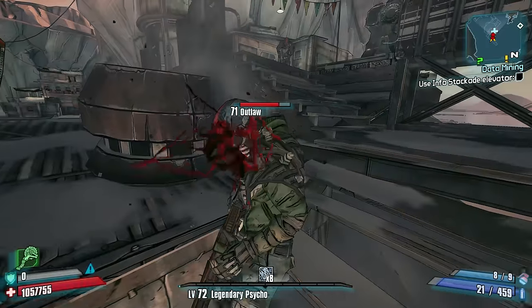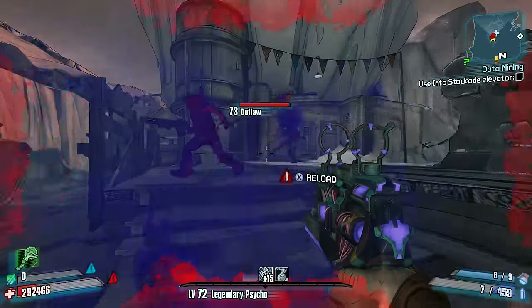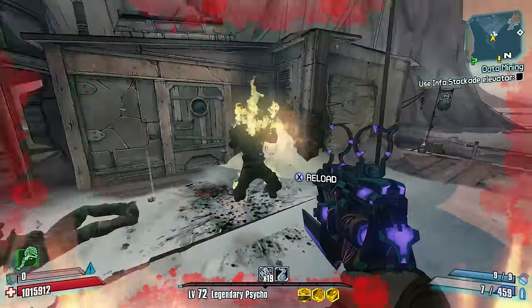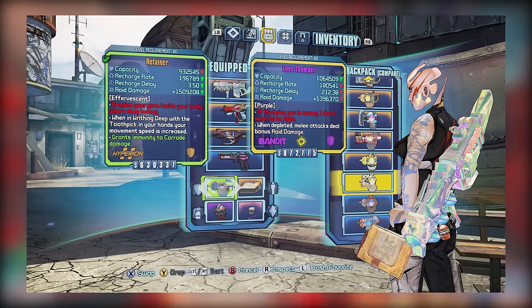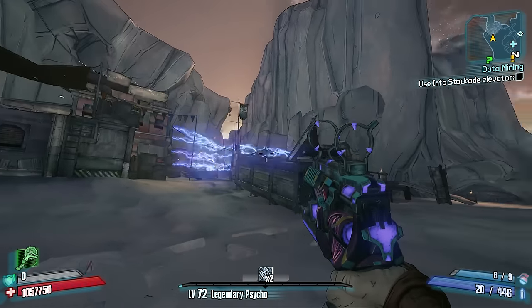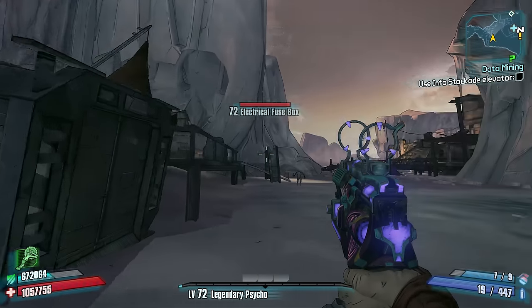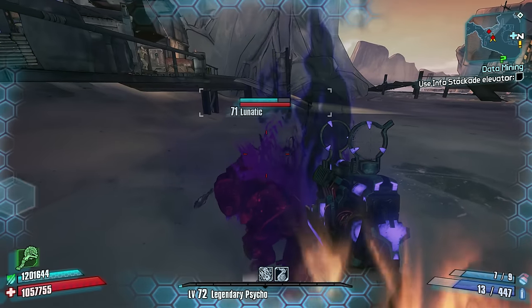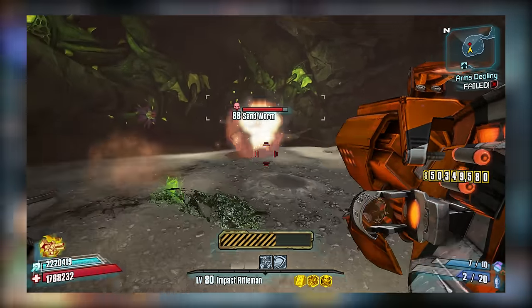As for the shield itself, it's basically an Order Shield featuring virtually identical stats while gaining inherent corrosive resistance and losing compatibility with the Law. Currently, the roid damage doesn't appear to work, which is unfortunate, but assuming it did, it would be on par with an Order Shield that has similar parts. Compared to the Love Thumper and Hide of Terramorphous, the Retainer is weaker than the Hide and outperformed by the Love Thumper in recharge delay. It's not a bad roid shield and would be higher in the rankings if the roid aspect worked. The Retainer drops from sandworms found in the Burrows.